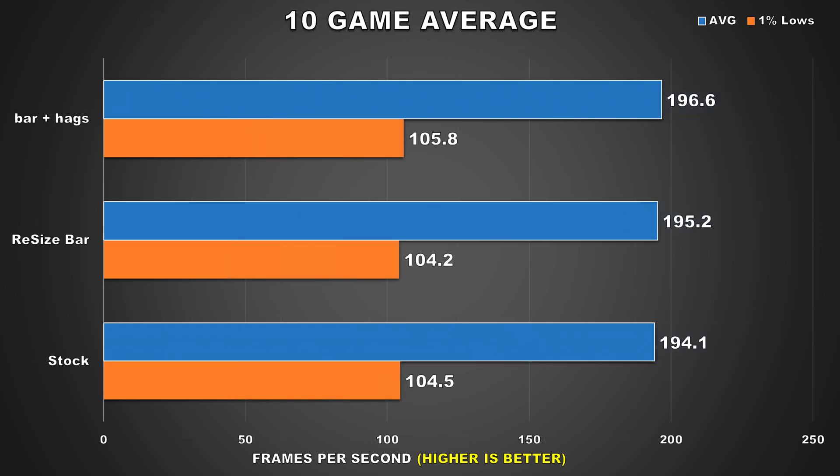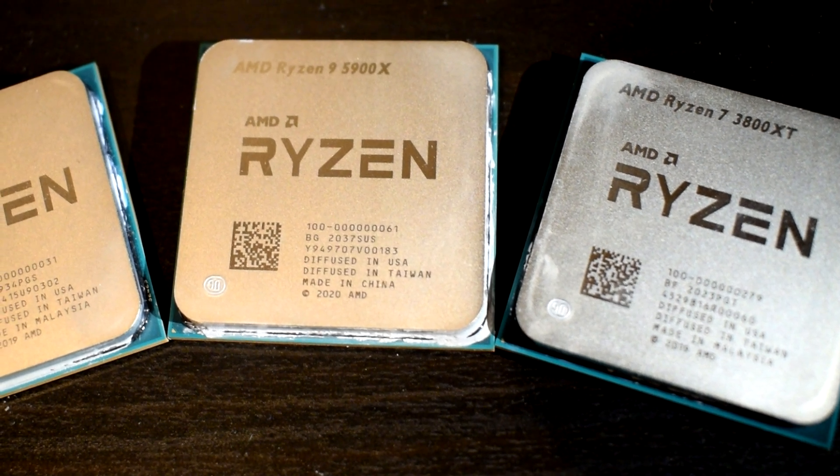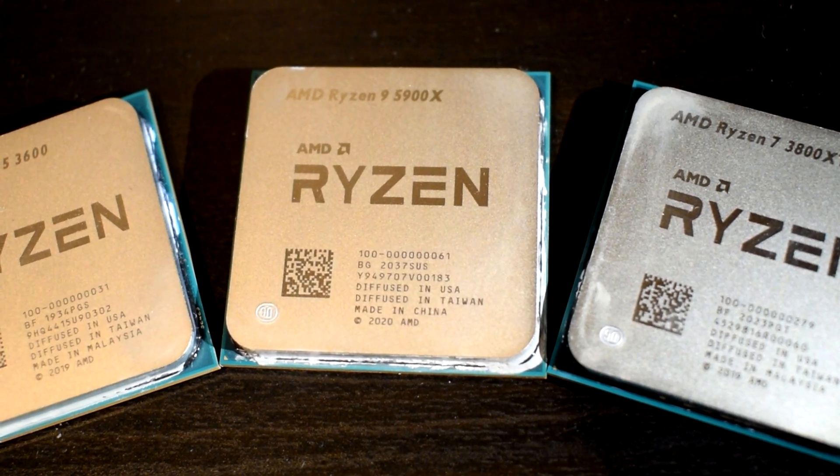When we take a look at our 10-game average, the configuration with Resizable BAR and HAGS enabled together does come out on top, but we're only looking at a mere 1% improvement — so it's really nothing to write home about. I'm not going to be discounting these features, as it really doesn't cost you anything extra to enable them, granted you have the hardware to support it. All this tells me is that right now these features are still in their infancy. We'll have to see more driver optimizations from Nvidia, and perhaps Microsoft will release updates in Windows to help increase HAGS performance. Since these features are still technically new, there's work to be done on the development side for games, so I don't think the full potential of these features has been seen just yet.